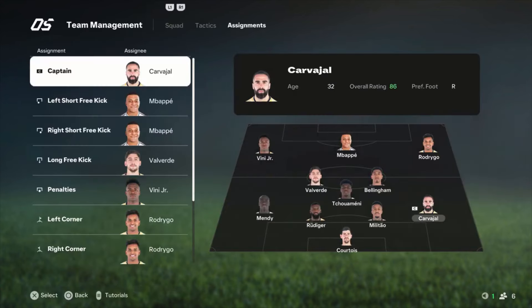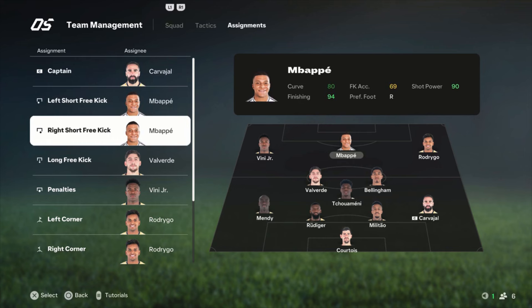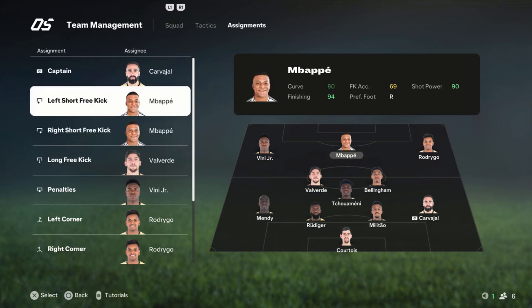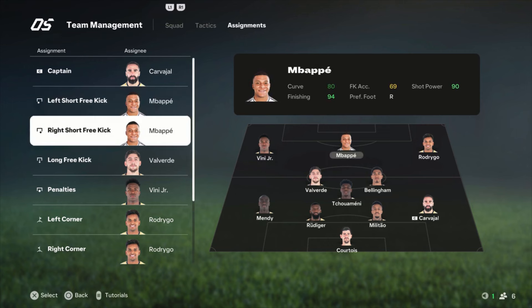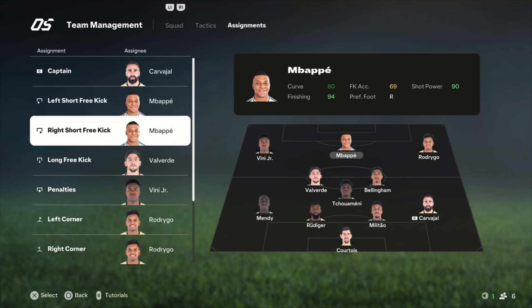For assignments: captain is Carvajal, but you can choose whoever you want, it doesn't matter. Free kicks go to Mbappe — normally I'd say Modric, but he's not in the team. You could put it on Rodrygo since his accuracy is better. Honestly there's no really great free kick taker in this squad, so it doesn't matter that much. I would say take free kicks short rather than shooting them at once, because the chance of scoring directly is not really big. Long free kicks I have on Valverde, but again take it short and build up an attack.